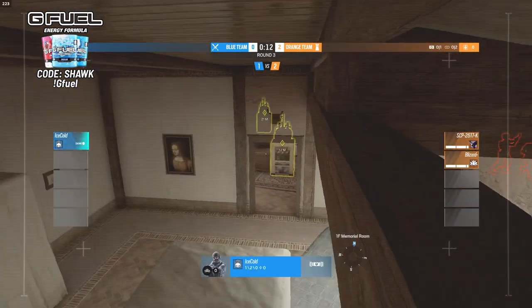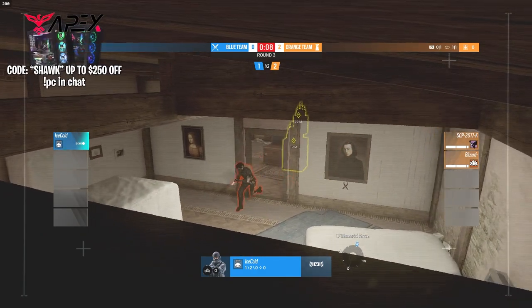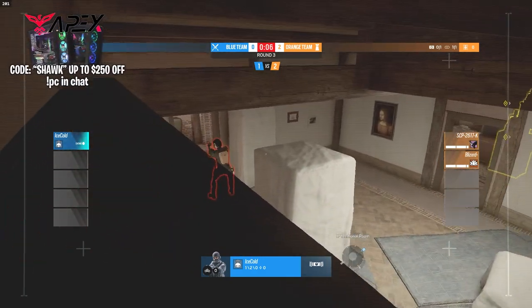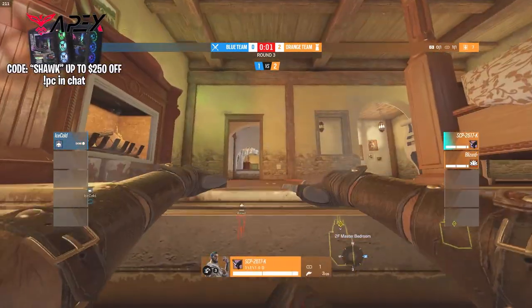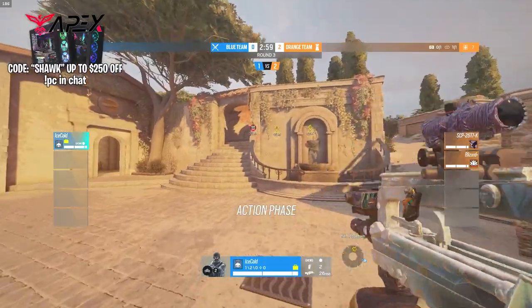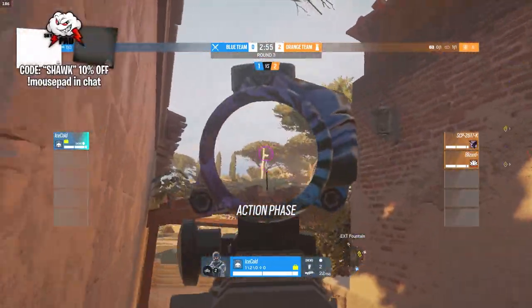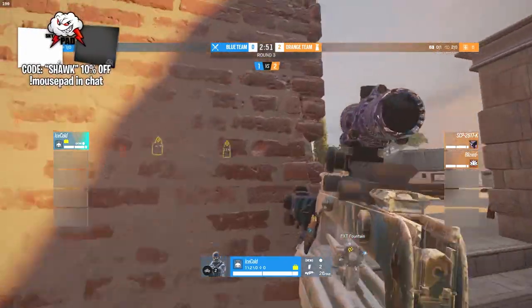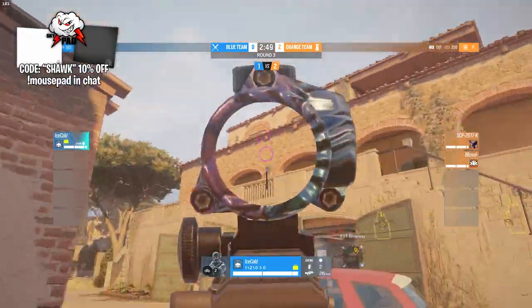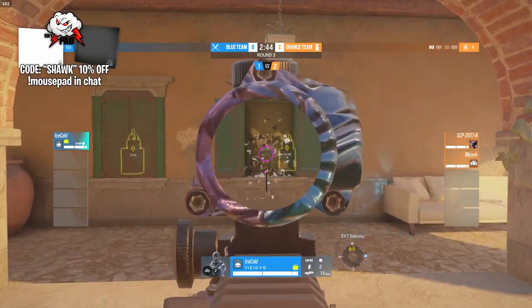Match point is creeping up on Ice Cold — he really needs to pick a round out here. This might be one of the most important rounds of the game. If Ice Cold loses this, it's going to be match point for the two diamond players, and coming back from 0-3 is very difficult. It's definitely doable and Ice Cold has got what it takes, but he needs to pull out this round and delay that match point as much as possible.